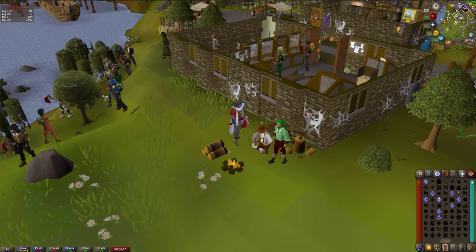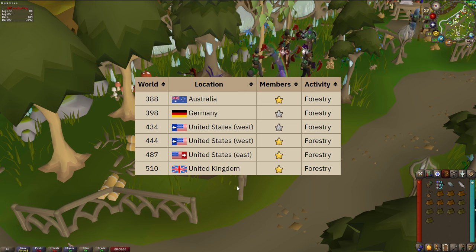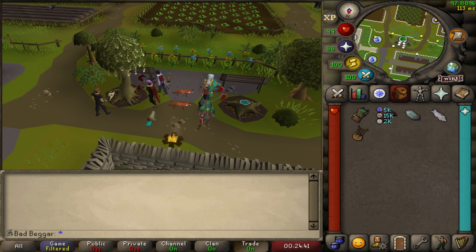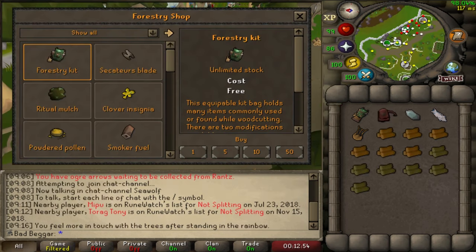The friendly forester can be found at Draynor Village, Seers' Village, and Prifddinas. Once you have your forestry kit, I would recommend logging in to one of the designated forestry worlds for best results. Participate in the forestry events for XP and anima infused bark. Think of anima infused bark as a woodcutting currency that's used to buy all of the forestry rewards, which will be discussed later in this video.